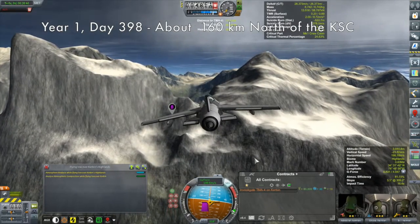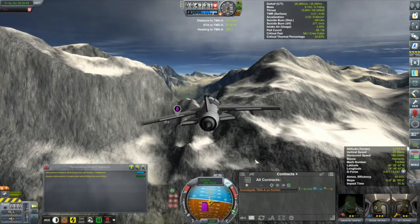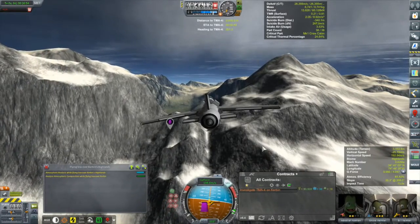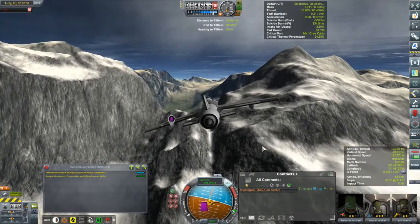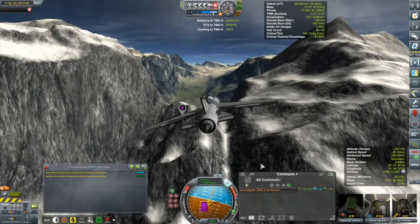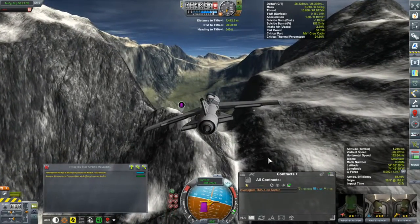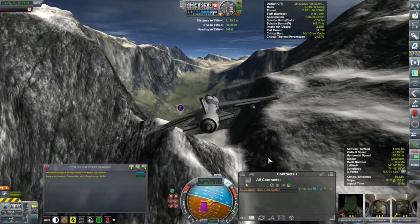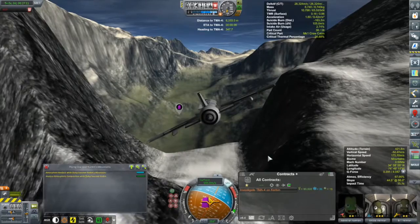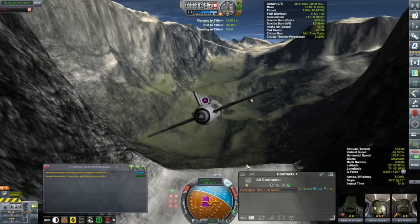Last one - TMA numero four. Again, spoilers, but if you're at this point in the video I don't think you care about spoilers anymore. We are closing in, you can see the waypoint down in there. I'm going to first do a little bit of a flyby and see what our situation is. We are back in the Otter 4A - we got Jeb, we got Bill, and of course Chrissy. There is a bit of a green valley as we come through this little pass here between the mountain peaks.